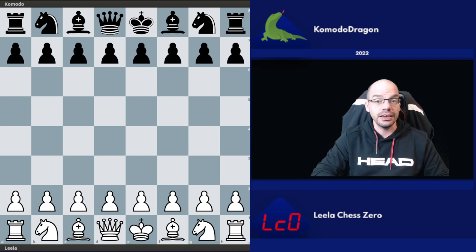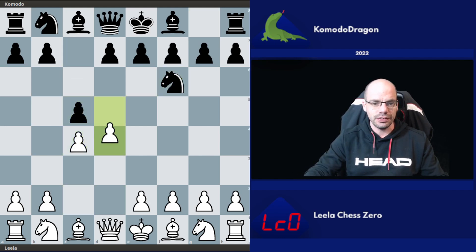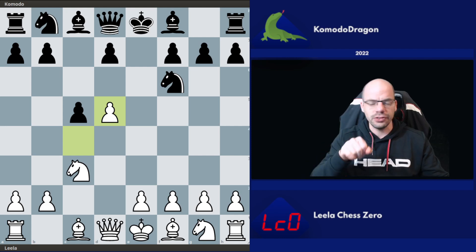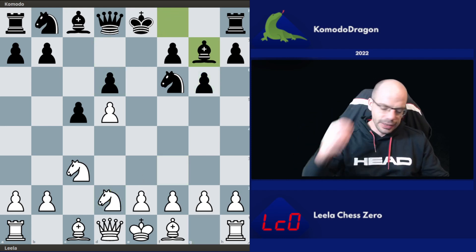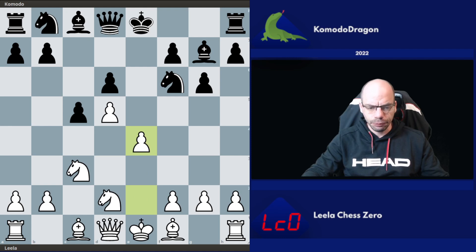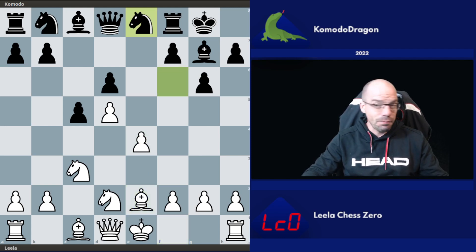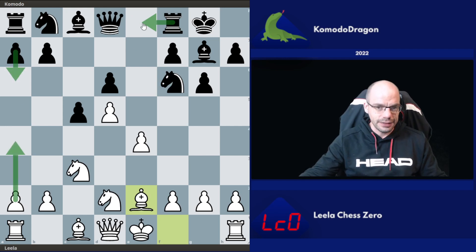Leela Chess against Komodo Dragon — let the mayhem begin, and indeed it was quite mayhem. Komodo Dragon decided to start off with a Modern Benoni, which is an opening I quite enjoy playing with the black side. However, on the very top level of chess it is considered to be suspect — there's a very good reason why no one really plays it regularly in top-10 or top-20 chess. It's good to see when it pops up though. The move Ng8 is a little bit strange here; traditionally Re8 and a6, a4, Re8 are the most frequently played moves.